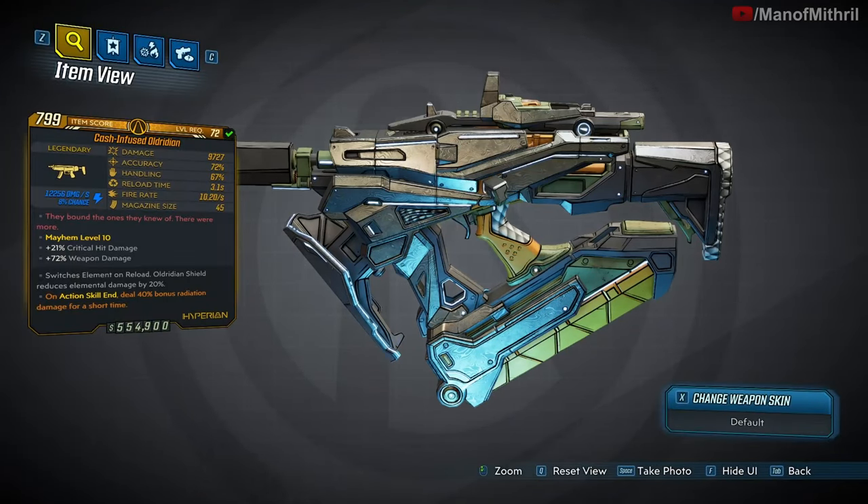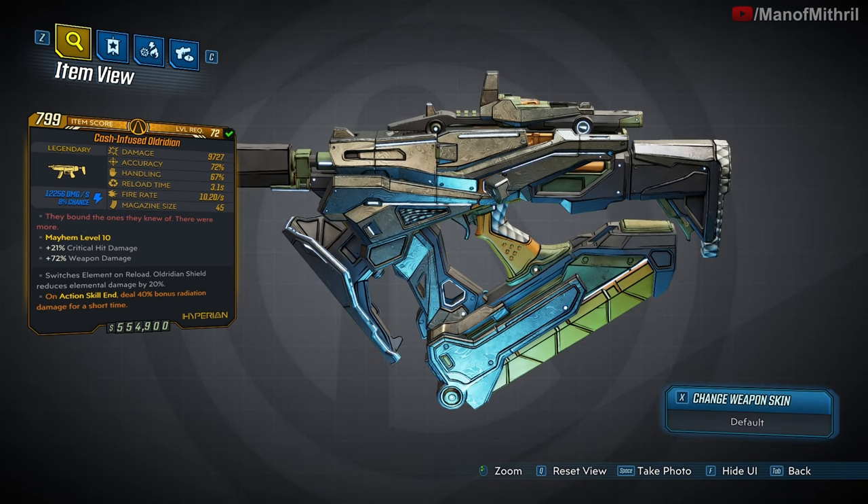The flavor text reads: 'They bound the ones they knew of — there were more.' The unique ability of the Old Radian is it changes the weapon element on every reload, repeating the order: fire, radiation, shock, corrosive, cryo. The shield is red — it reduces incoming elemental damage by 20 percent, and it can reflect melee and projectile damage back at the attacker. I got a shock one, however that means nothing because let's say it's fire's turn — I'm going to be shooting fire bullets. So even if you get one with an element it shouldn't affect it. My damage is really, really low compared to the god roll — mine's only doing about 10,000, the god roll does about 17,000, however I have more magazine size.